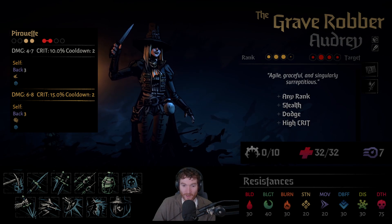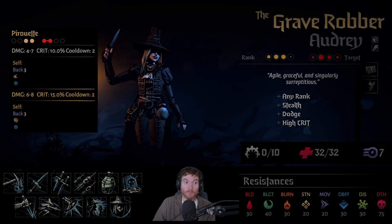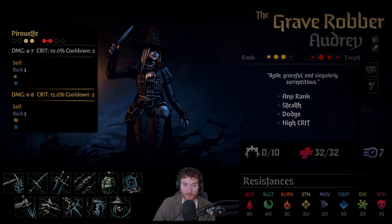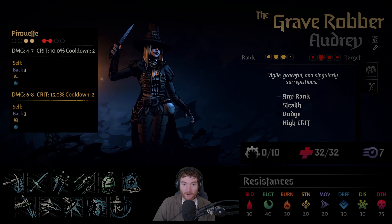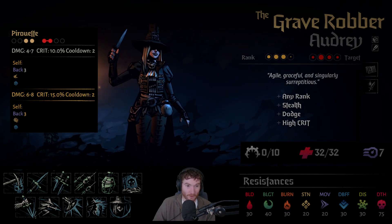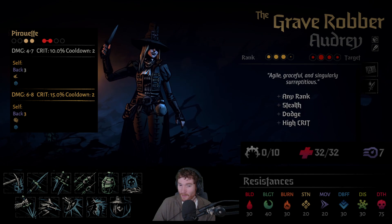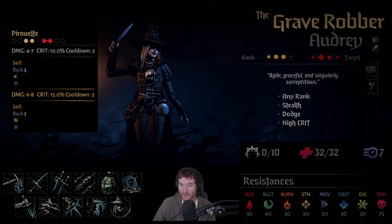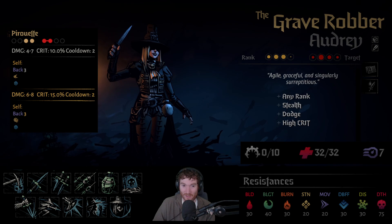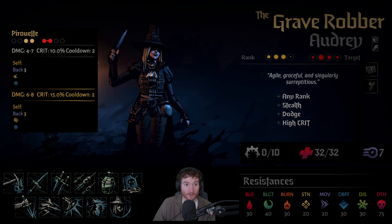Pirouette is quite an interesting one. It also works in dance comps and also works if you're trying to use her positionally while the rest of the team doesn't really move. It brings you all the way to the back of the comp and gives you one stack of dodge or upgraded dodge depending on whether the skill is upgraded. The damage is quite high because it hits two targets for four to seven, which is fairly reasonable. It does daze you, but I'm not that worried about daze. This is a pretty solid damaging skill that moves her to the back and re-enables something like lunge, which is fairly good.